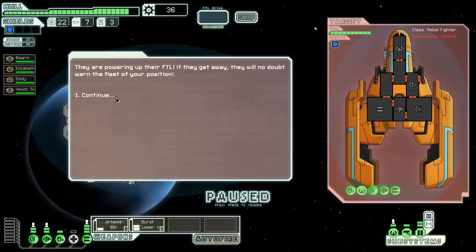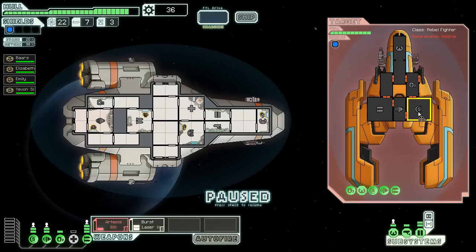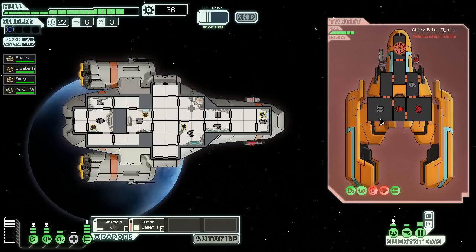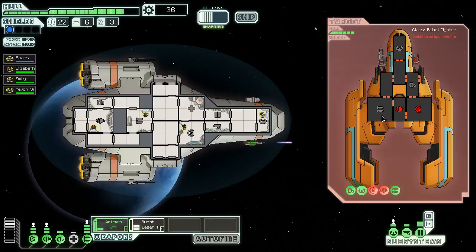They are trying to escape, which means that changes our priorities just a little bit. I try and knock out their engines as quick as possible. I don't know how much damage they're going to be able to do to me — probably a little bit. There's a lot of sitting and waiting early in the game. But I do really like the Kestrel's burst laser — it's one of my favorite weapons, and it's always great that you can get it so early.